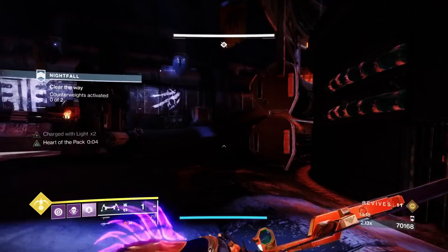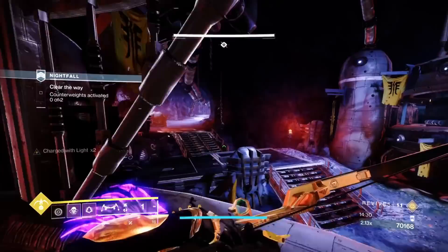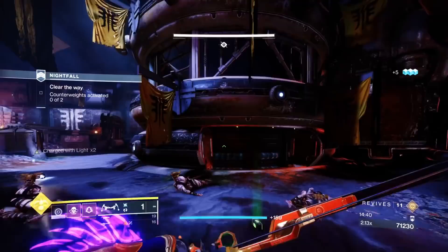Always check under the plates and always listen for audio cues — enemies have grunts, and when you hear that you know there's an ad somewhere. We'll spawn kill the wave — one raider which is a sniper, and then three stalkers. One grenade took them all out — great. Then go back onto the plate and capture it fully.